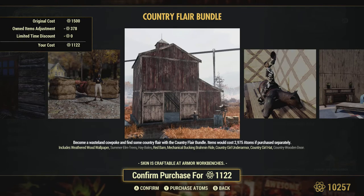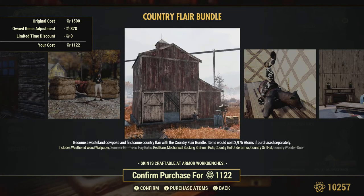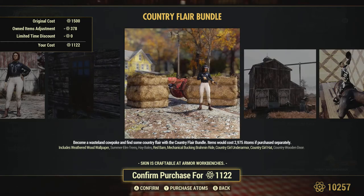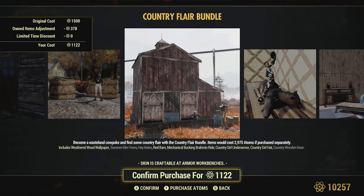Then we have the country fair bundle - they had this a little while ago. It comes with the prefab barn house, which is kind of cool. Just be aware the barn house windows - you can't see through them, I'll show pictures of that later. It's 1500 atoms for this bundle. You get the wallpaper, the elm trees which I really like - one of my favorite items - the bell bundle, the red barn mechanical backing brahman ride, country girl under armor, the country girl hat, and country women's door.